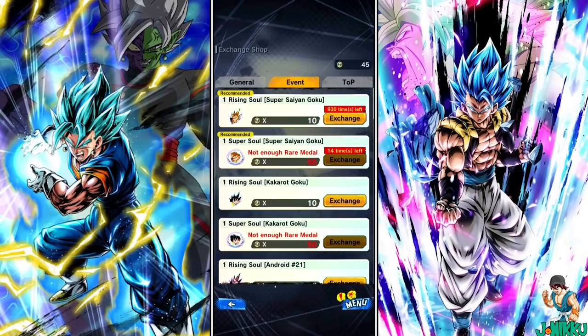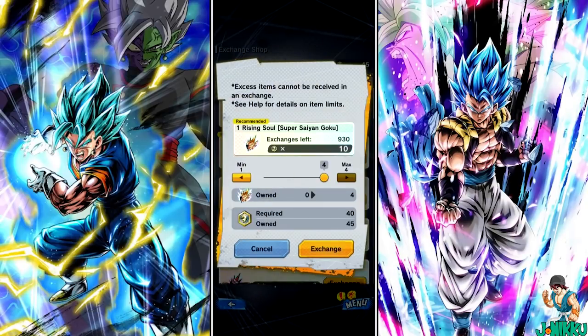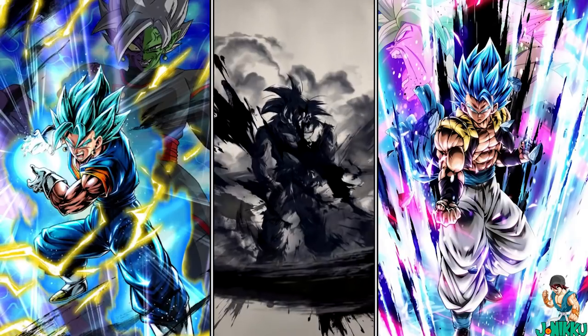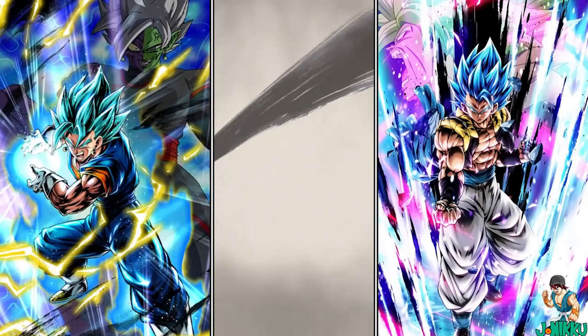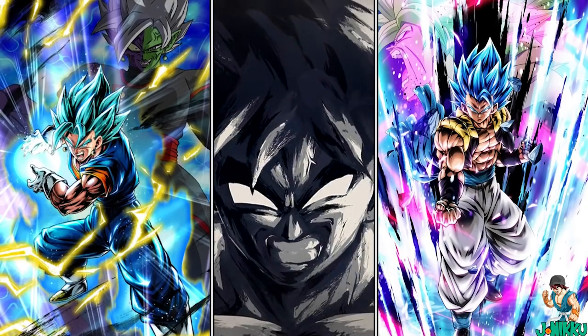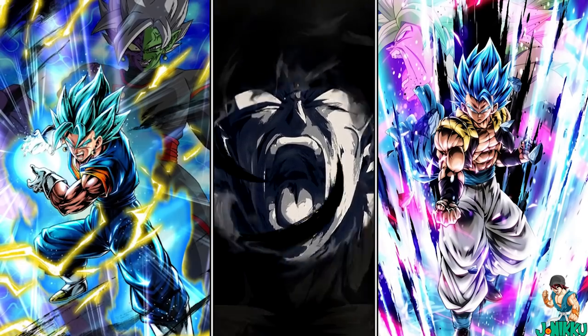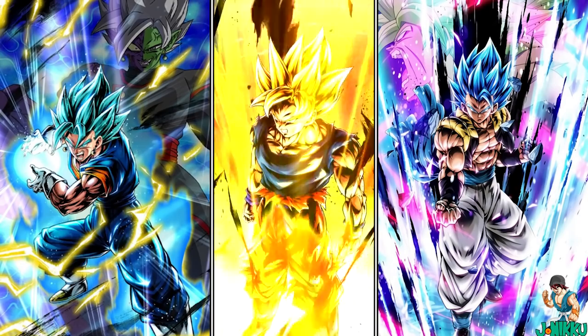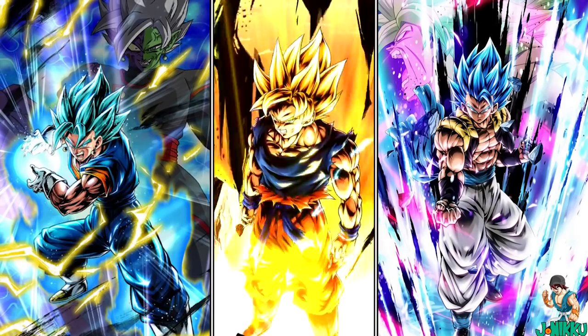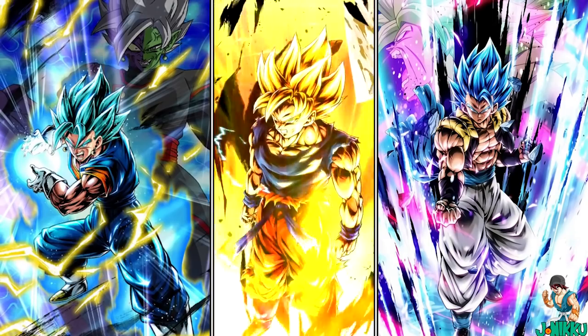Ultra Super Saiyan Goku was the first free-to-play character we had to get all of their souls by rare medals. That's going to be the end of this facts episode. I know it wasn't that long but it's just about one character, one rarity. He's so interesting right now that I wanted to make a facts episode about him, and I just wanted to show you how different he is compared to other characters in terms of animation and skills. Alright, thank you for watching and I will see you later. Bye!